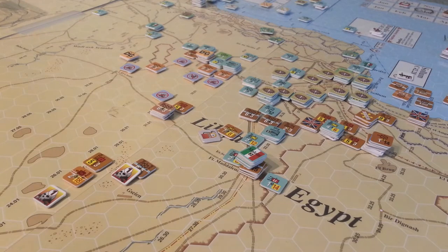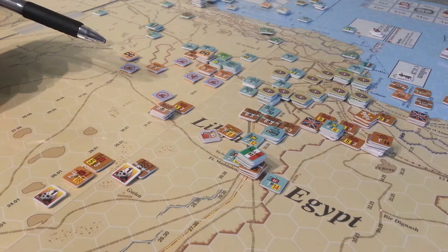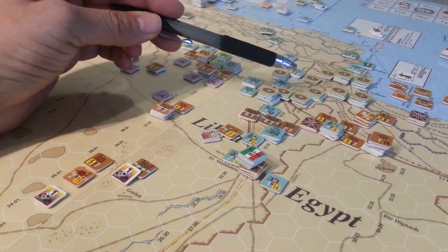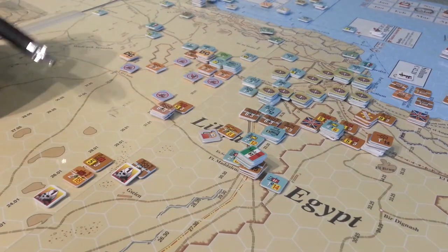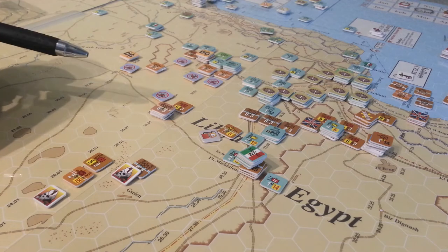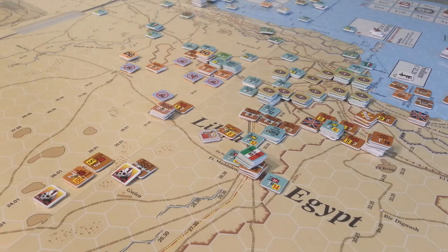19th of February, Italian turn, end of Italian turn. So what the hell is going on here? It's really ugly. You may recall that the last video I did I was talking about how you don't want to go banging your head against the wall — you need to maneuver, be clever, cut supply off. OCS is all about maneuver. Yeah, so that worked out real good.